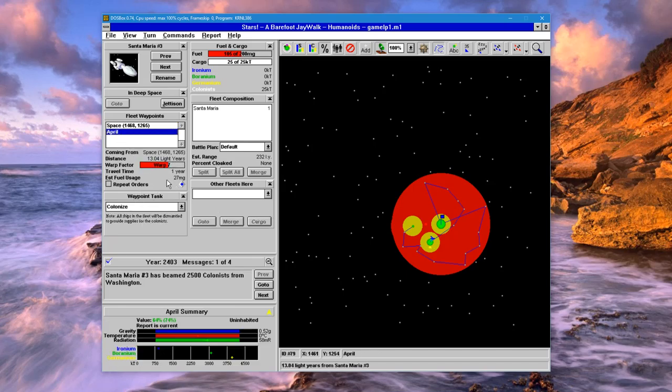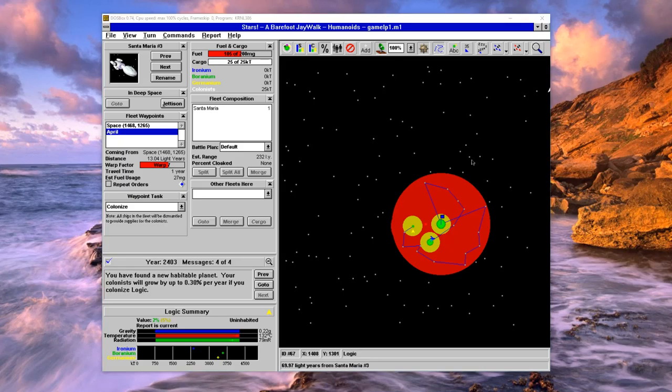If we look at this it will use a little more than half the fuel — I'm not sure if we'll make it at warp 8 or not. We found another planet to colonize at 0.3%, which is quite terrible. But if you look at it, there are these terraforming bars here and we can terraform this planet a little bit. Even though the planet is not great now, its mineral concentration is pretty good. I would rather colonize it so that other empires don't have that option.